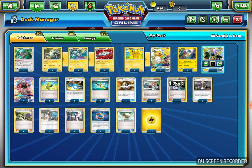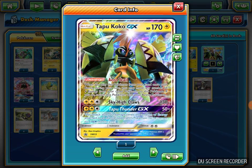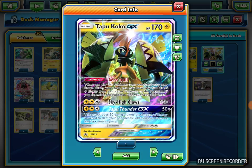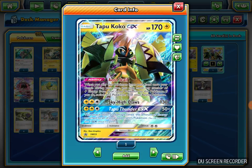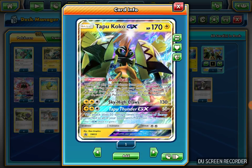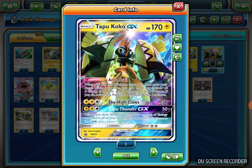I also play one Tapu Koko GX. Tapu Koko GX has the ability Arrow Trail — when you drop it from your hand to your bench, you can move any number of Lightning Energy from your other Pokemon to it, and if you do, you switch it to your Active. It's a 170 HP Basic GX. Its Tapu Thunder GX attack does 50 times the number of energy attached to all your opponent's Pokemon. So against Gardevoir or Volcanion, which have lots of energy acceleration, I can use that to knock out a Gardevoir — which has 230 HP and is hard to knock out otherwise.